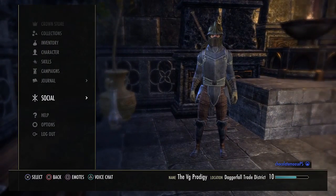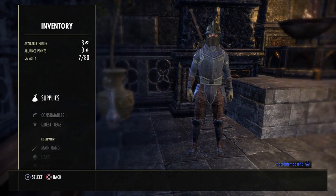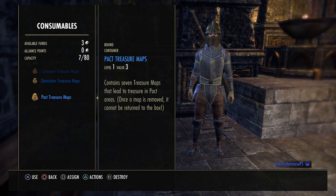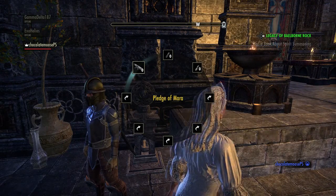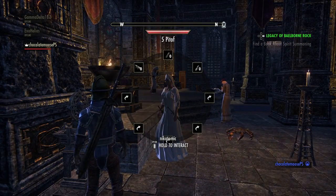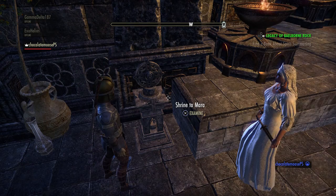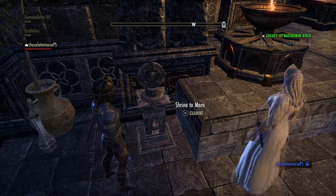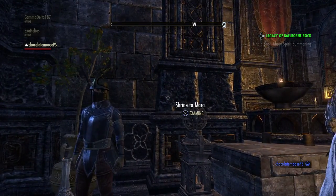The person who has the Pledge of Mara is going to press Options, go to Inventory, Consumables, and then press Square — or maybe X on Xbox — to assign it. You can assign it to any one of these slots. I assigned it right there and used it while I was looking at the other person while we were close to the Shrine. Then it'll tell the other person to hold down the Options button to be a part of the Shrine to Mara ritual, or something like that. You do it, you both accept, and then you both end up spinning in the sky — it's all happy.